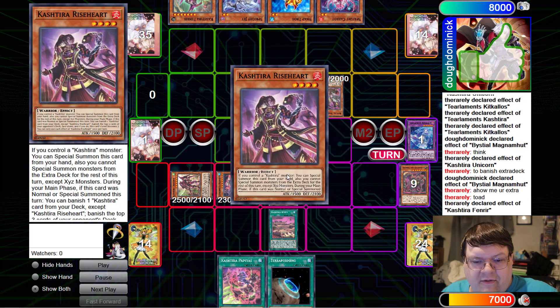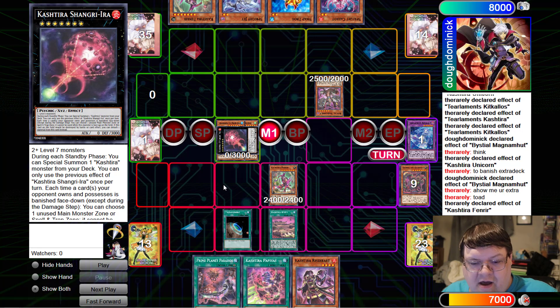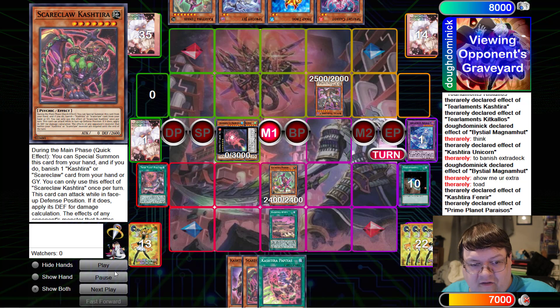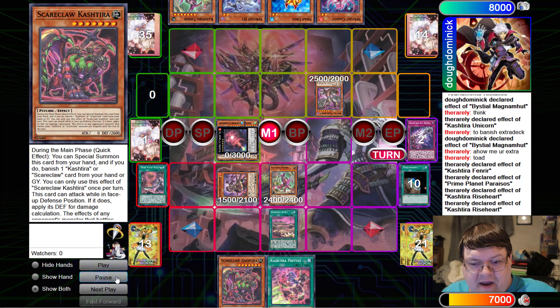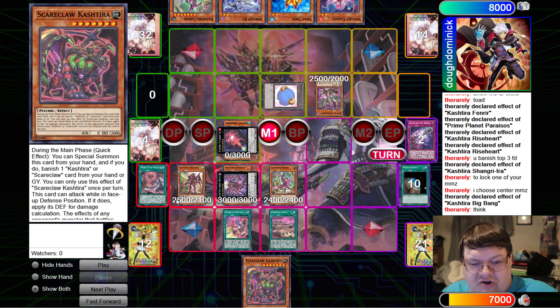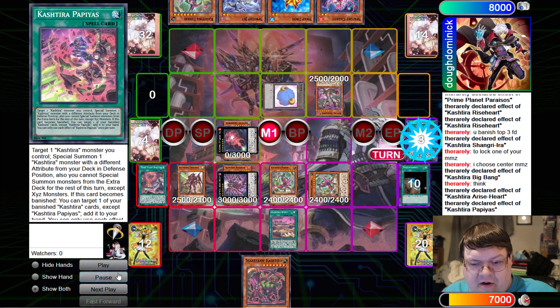We're going to slam down Birth, then special the Fenrir, and search for the Rise Heart. We're going to make the Shangri-La here, and this is where things start to go south relatively quickly because we are running on the best engine ever. Paraios is going to search for value. Here comes the Scareclaw. We slam down the Rise Heart, Rise Heart triggers, banish Big Bang, get three off the opponent's deck, blank a zone, get our special, and slam down Papayas at the end to grab an additional Fenrir. We'll load up Big Bang.